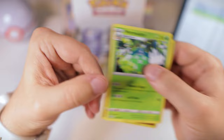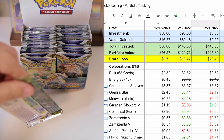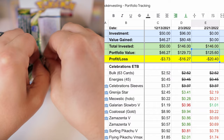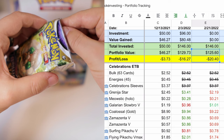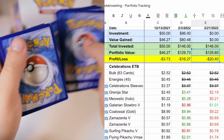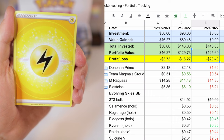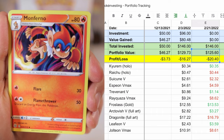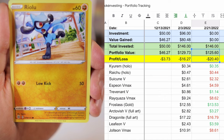Let's look at our spreadsheet. From last time until now — we didn't go a full month this time — you do see a little bit of a change. We actually lost some value in our portfolio. Last time our portfolio value was $129, and now we're at about $125. So we were in the negative then and we are still in the negative. We kind of lost value on our Celebrations opening and our Evolving Skies booster box. We did gain some value on a few cards, but that's the way the cookie crumbles. This is all one big experiment to see if opening boxes can be a good investment and make profit over time.